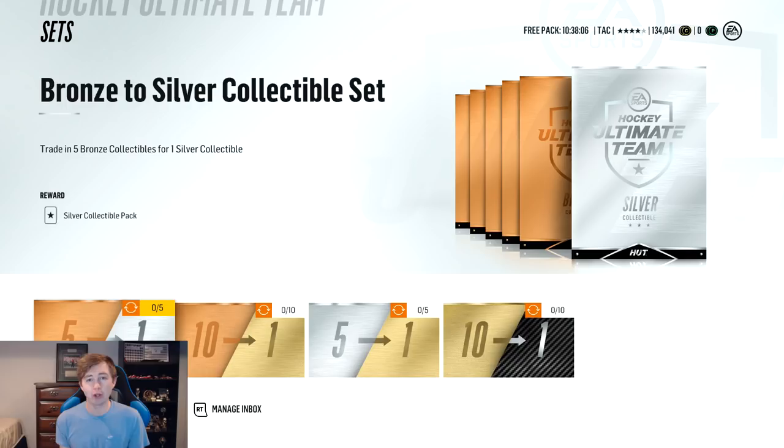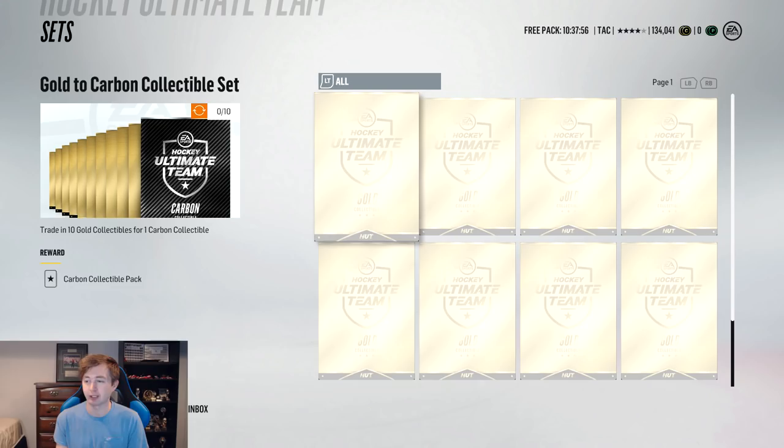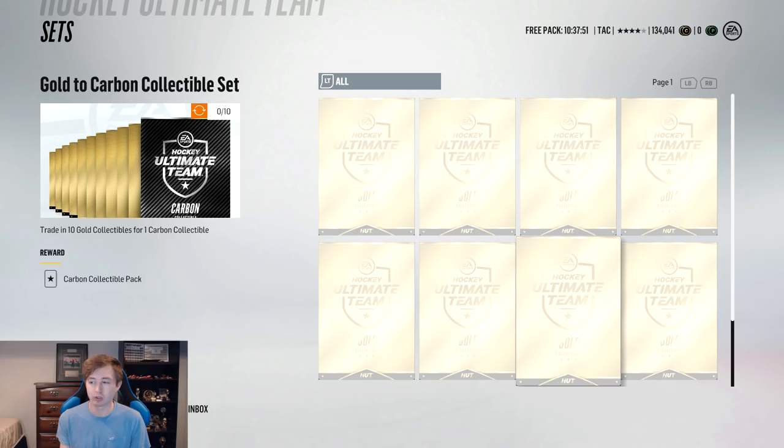There's also another option: if you like your team and don't want to do the ice player set for whatever reason, you can actually just save up for a carbon collectible. In case you didn't know, 10 golds equals 1 carbon, so you're already halfway there after the Christmas light rewards. You might have 1 or 2 gold collectibles sitting around from a division reward, so you could go buy 3 and turn them into a carbon. Or you could just wait until you get the next 5 and again you have a carbon collectible for much cheaper.